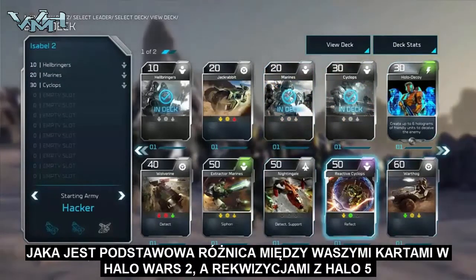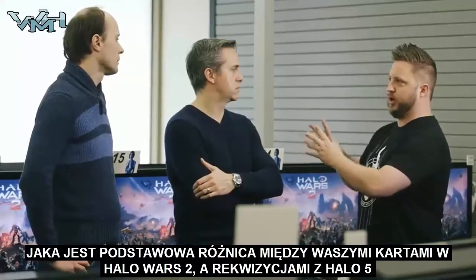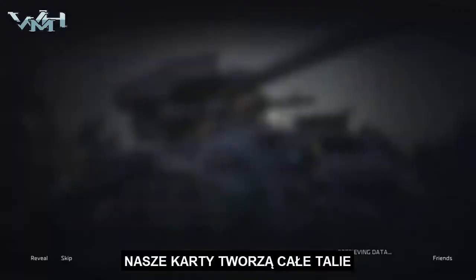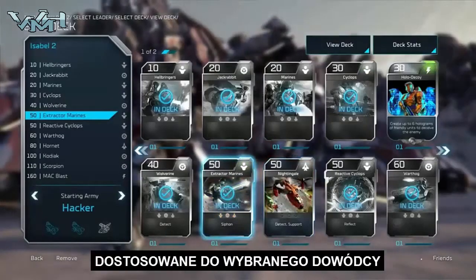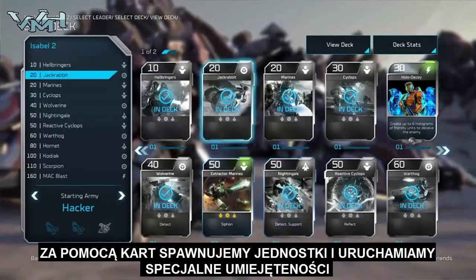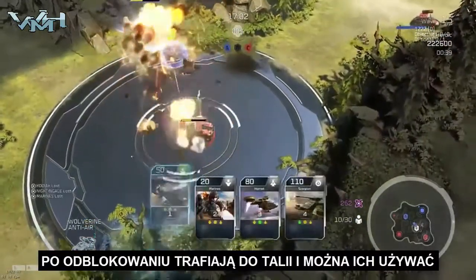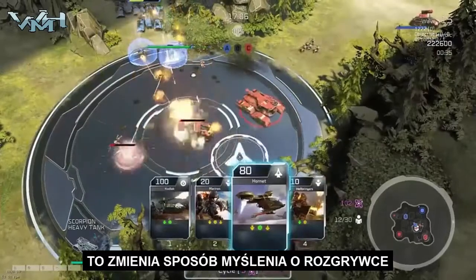So we're all familiar and the fans back home are familiar with REQ cards. What are some of the main differences between your Blitz cards in Halo Wars 2 versus your REQ cards in Halo 5? Our cards effectively construct the bones of what is your deck for playing with a specific leader. And the units that you deploy, the powers you use, they're durable. So once you get them, they become something that you can then use and put into your deck.